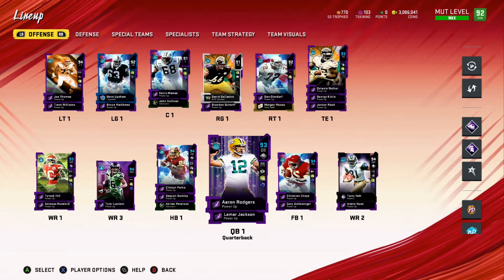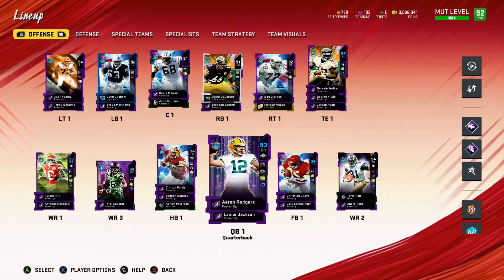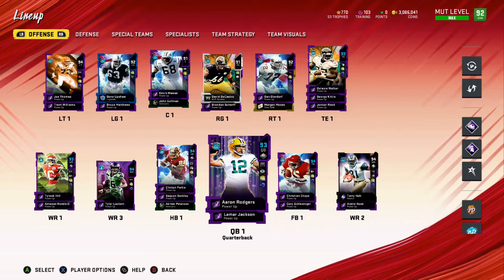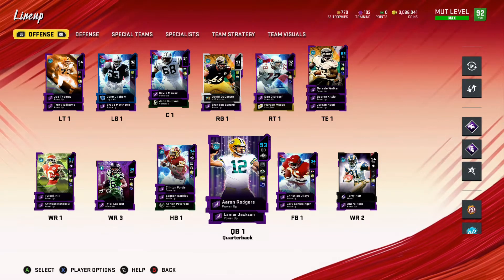The number one receiver is going down to the number two receiver. The best left tackle that I could potentially have without breaking the bank is now moving back to backup tackle, and now just playing my main tackle position when I move Joe Thomas out to tight end. Just some huge advances that I've been able to make and very excited about sharing those all with you.